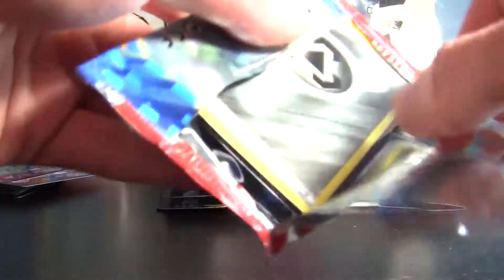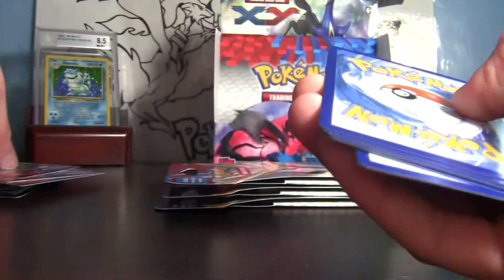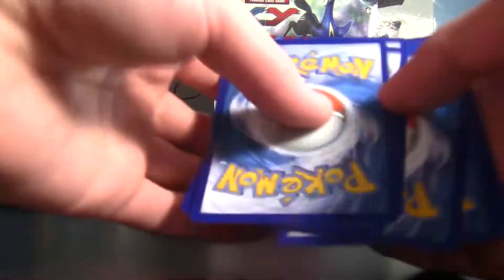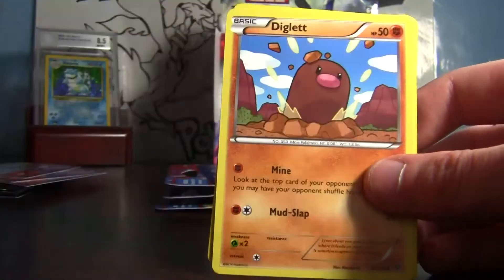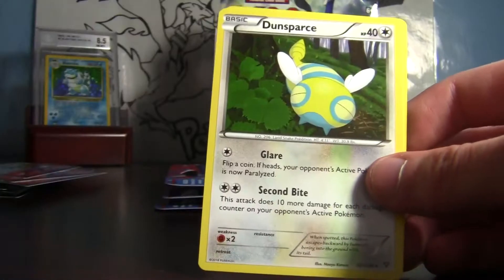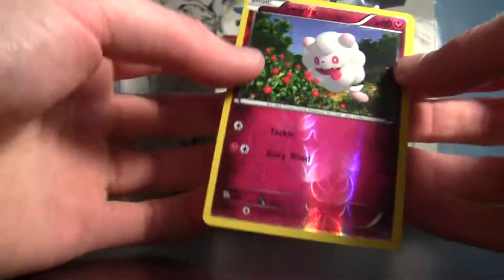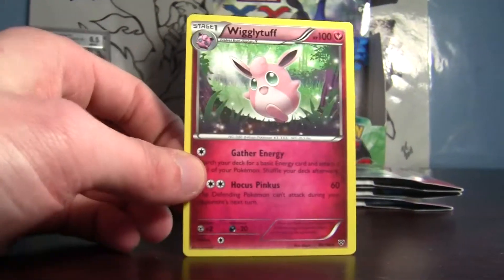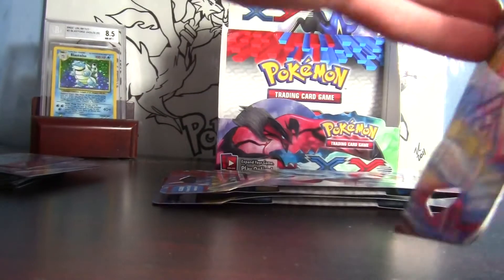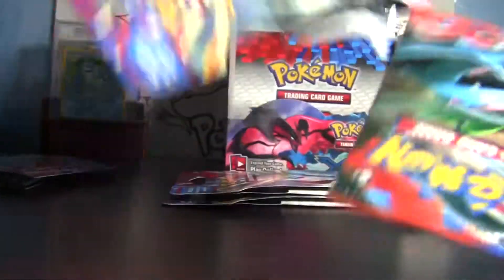I opened one of these blisters before and it was well worth it. Metal energy, Phantom Shelter, Jigglypuff, Diglett, Breezie, Dunsparce, and Roller Skates. Here are the good cards — well, Swirlix isn't a great card. The rare slot has two fairy type rares. What a wasted pack — I don't mean to complain though, I've gotten some very good stuff out of this box overall.